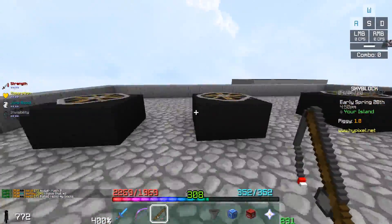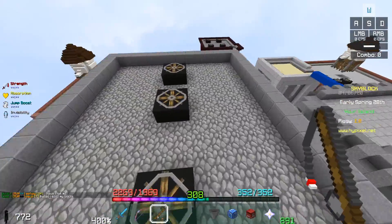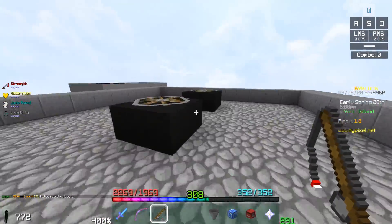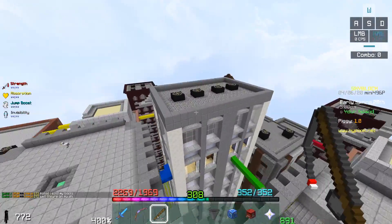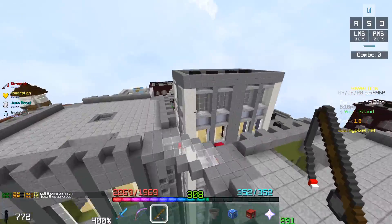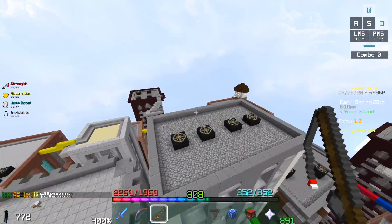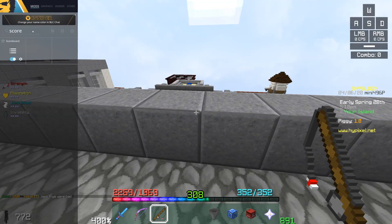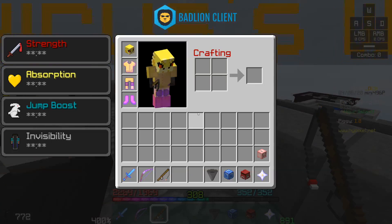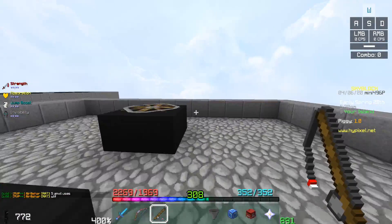People have been asking for a long time: how do you have that zealot counter in the bottom left? How do you have all your health as literal numbers instead of a health bar? How does your scoreboard work? Right now mine is transparent. I've got keystrokes, combo counter, all that — it's all done with BLC mods. The download for the settings file will be in the description of the video.